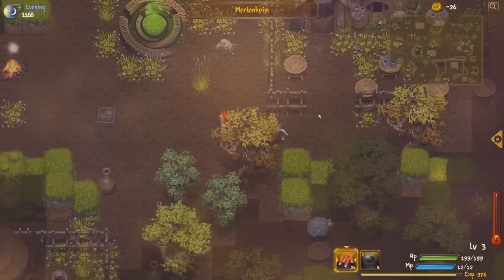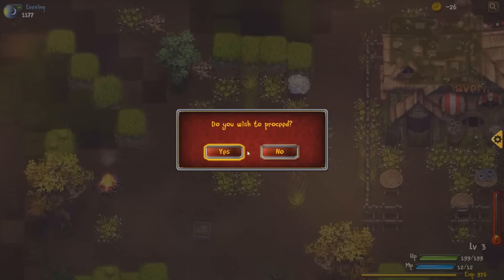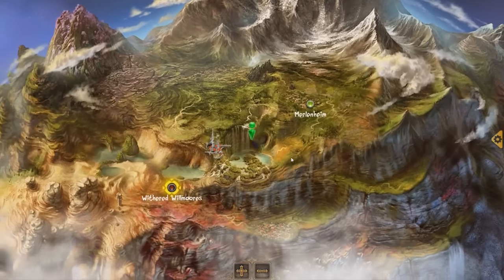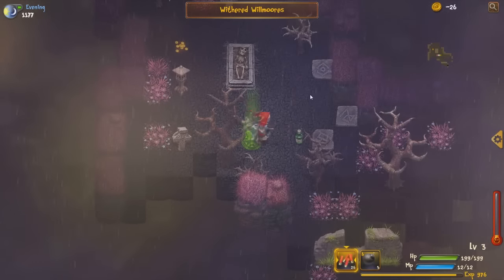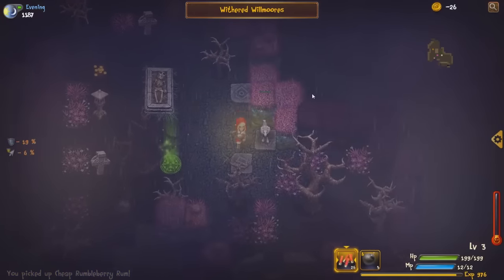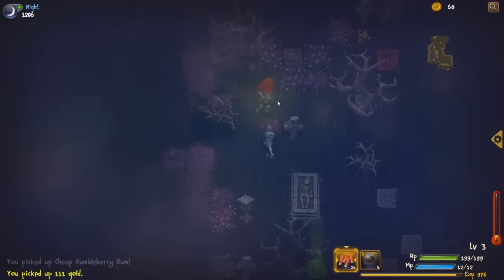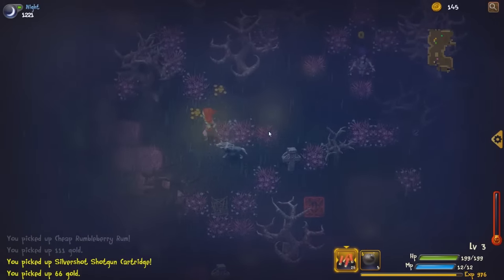Now we can find one of the green portals and head into the dungeon — and there's one right there. The layout is completely different from last time; fully procedurally generated. There are rune things on the ground that sometimes trigger effects when stepped on, and what looks like a landmine I'm definitely not touching. We can freely break containers out here to get items like shotgun shells.